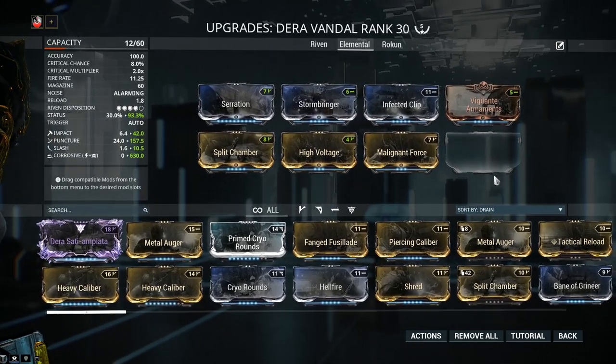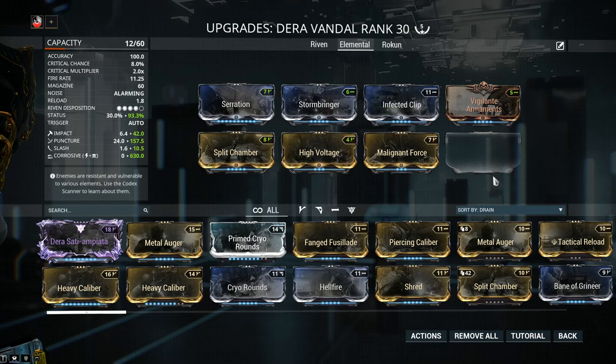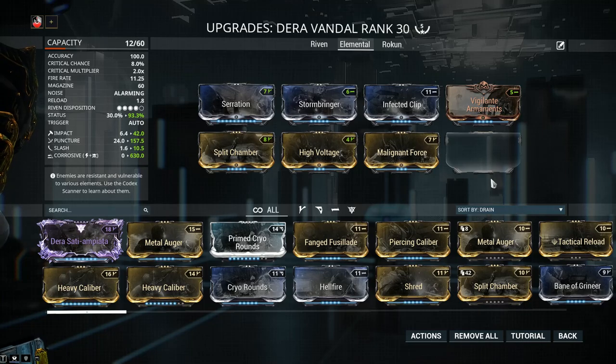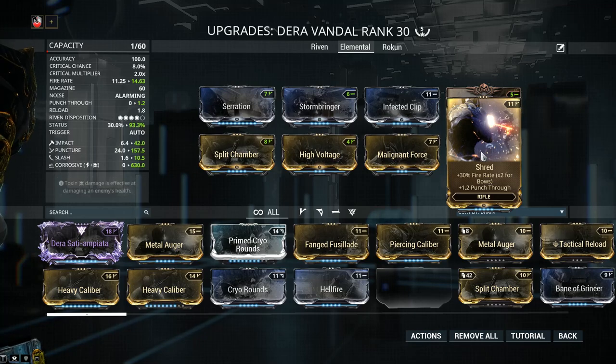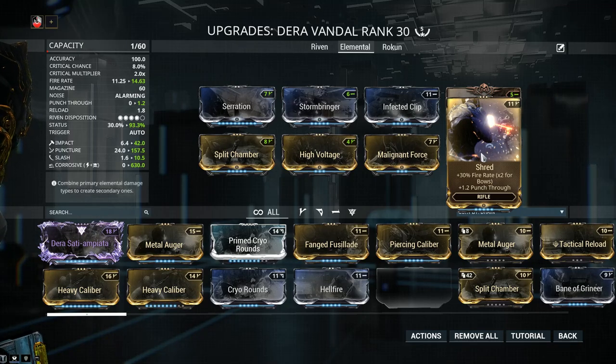We still have one more mod slot left — what I like to call the option slot. Please cater each weapon to your own individual playstyle. A lot of players enjoy Shred or Prime Shred, and for good reason: fire rate mixed with punch-through. Fire rate lowers kill time, and punch-through means projectiles travel through the initial target for 1.2 meters. With Prime Shred, that's 2.2 meters with 55% increased fire rate.